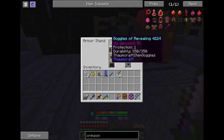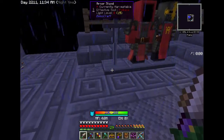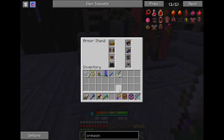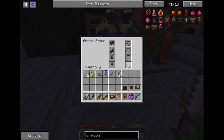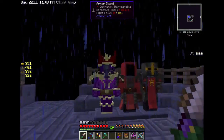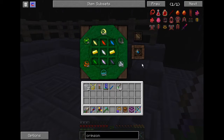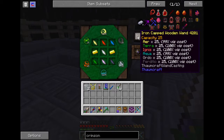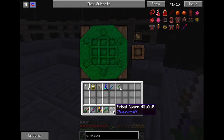Oh yeah, I know why — it's because my wand is really bad. This wand is like the first wand you start the entire Thaumcraft process with; it actually gives you a 10% penalty on everything, so that's why the requirement was higher. Let me swap to the armor set... now everything is showing 25. There's our primal charm!